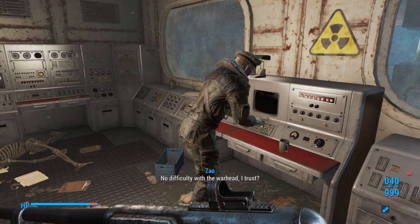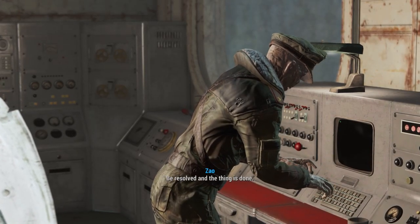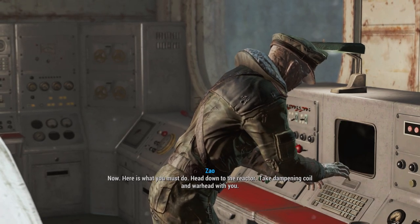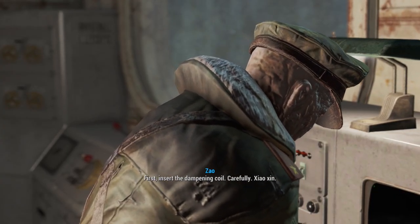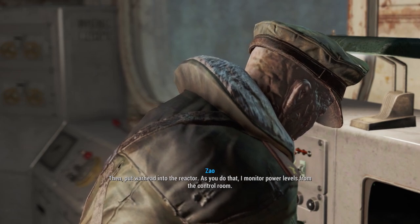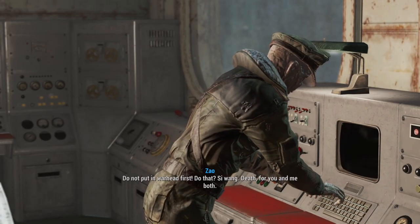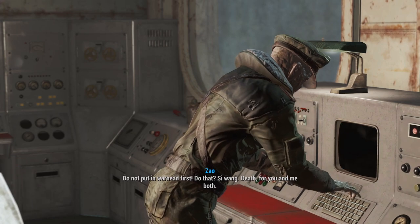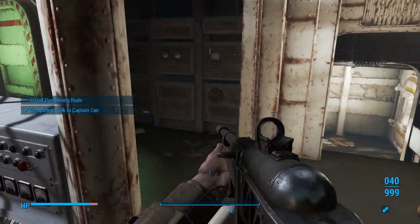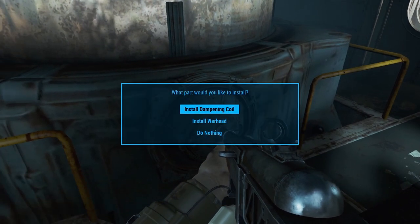We're going to want some more Rad-X here. Here is the warhead. No difficulty with the warhead, I trust. I'm alive, aren't I? Be resolved, and the thing is done. Now, here is what you must do: head down to the reactor. Take dampening coil and warhead with you. First, insert the dampening coil — carefully. Then put the warhead into the reactor. As you do that, I monitor power levels from the control room. Do not put warhead in first — do that, death for you and me both. Pretty easy. I don't know why you said head down, because it's right here.